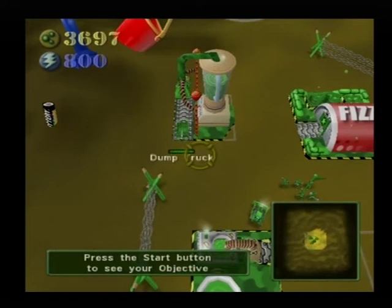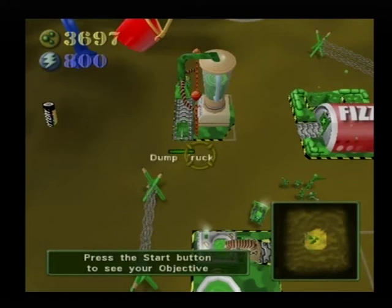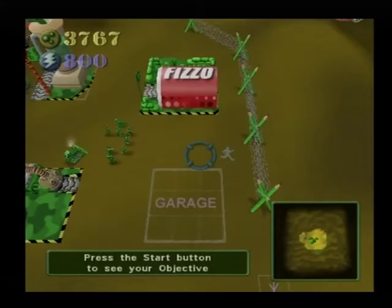The HQ is now operating. Go to the bulldozer's build menu and enter the garage. The units built by the garage require electricity as well as plastic, so your dump trucks will automatically start collecting both resources.